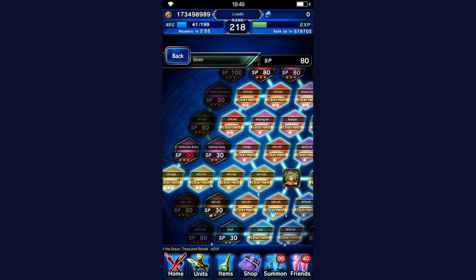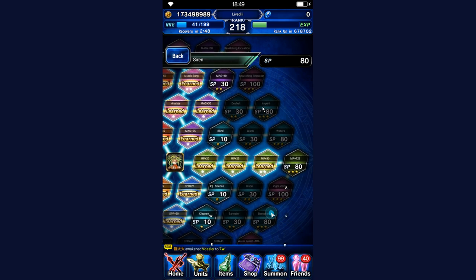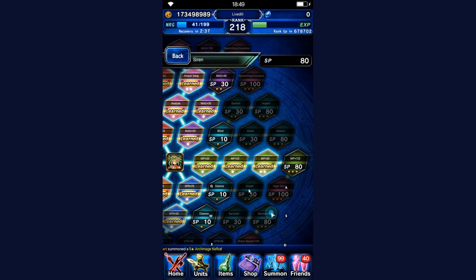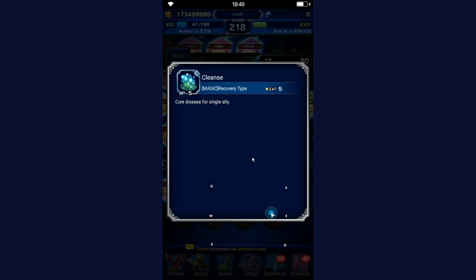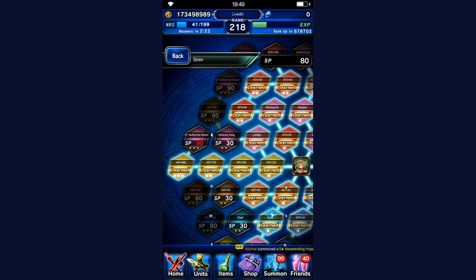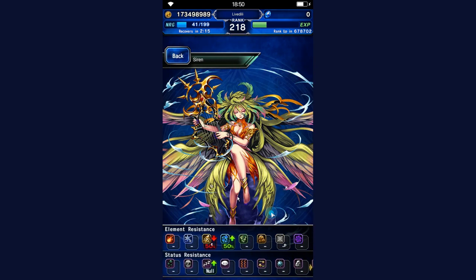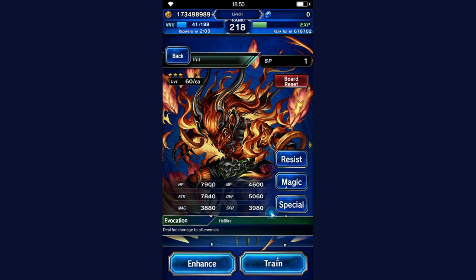Let's start with Siren. Siren really doesn't have anything going for her. You could make a point of skilling Imperil because that imperils every single enemy by 100 to everything, which is a good choice if you need it. There is also a materia for Imperil so you don't actually need this. Siren is the most useless one unless you want Cleanse. She does have innate sleep resistance and 50% water resistance, which is okay I guess. But let's move on to Ifrit.